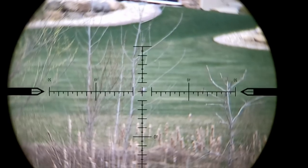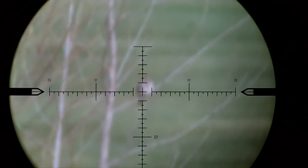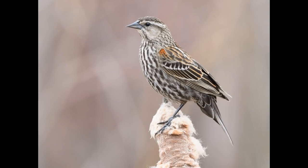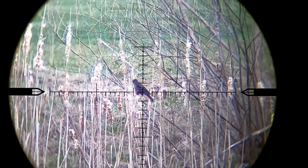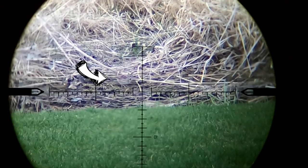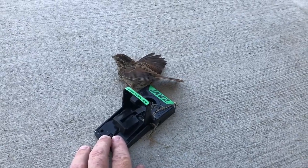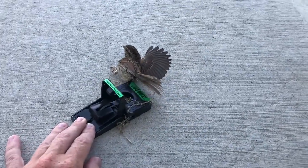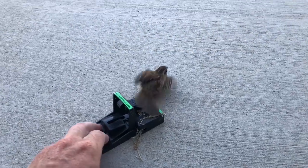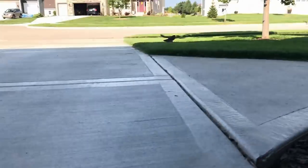One last thing before you go pulling the trigger: you really need to make sure you're killing the right bird. Many native sparrows look very similar to house sparrows, and the red-winged blackbird female looks very similar to house sparrows too. Make sure you're targeting the right bird. In my area there are several song sparrows, house finches, and chipping sparrows. They're sometimes not the sharpest tool in the shed — here's one that came into my garage and tried to eat the peanut butter out of a mousetrap. I let him go.